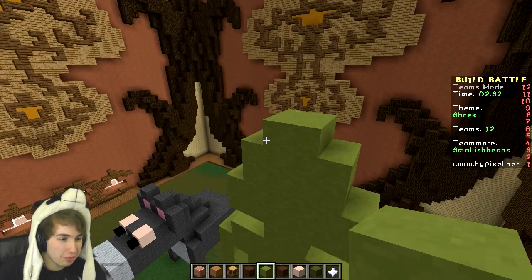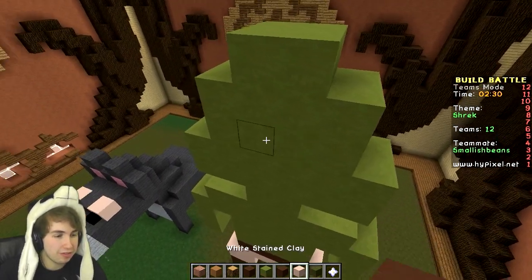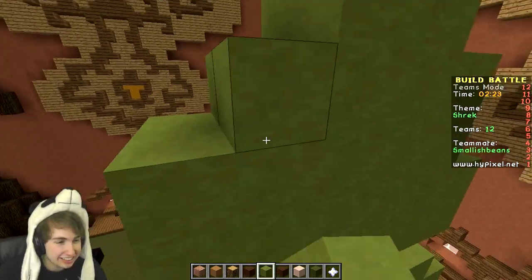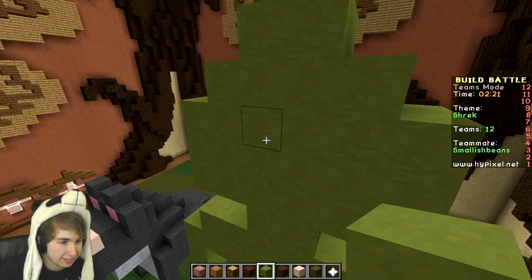I've changed everyone's minds. What was your favorite character in Shrek, Joel? I like Gingy. Gingy is the best one by far. He's quick. Why is this so hard to build? Alright, I'm just going to build the hut — that's Donkey done.